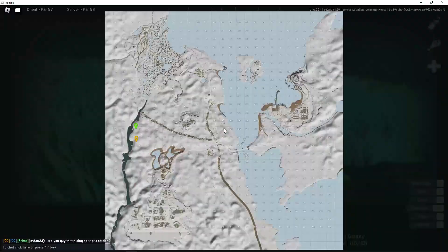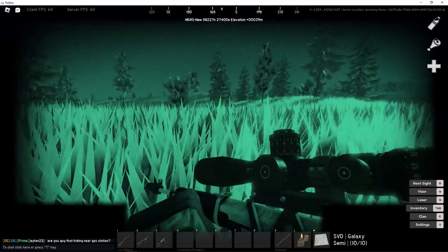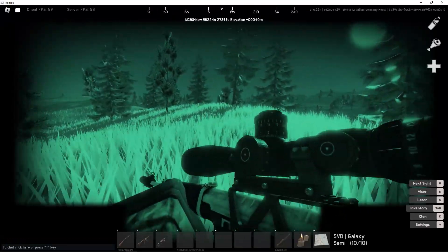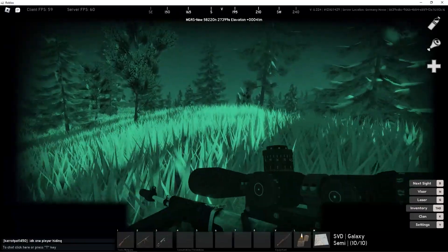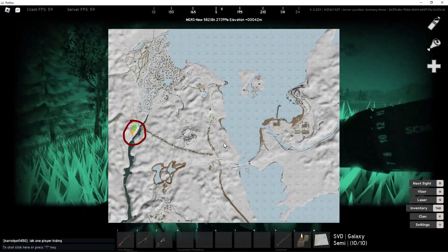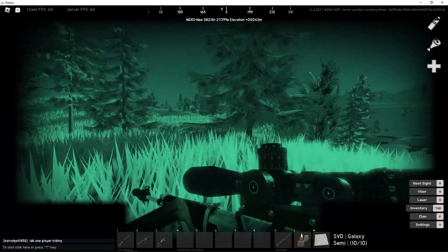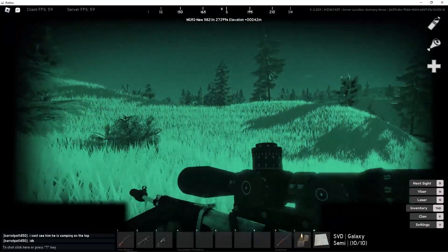Hello everyone, today I'm going to speak about the GPS in Project Delta. It's a thing to see yourself on the map, like an orange dot, and your clan members have green dots. To use it, it's just automatic when you have the map — it shows you where you are when you open the map.